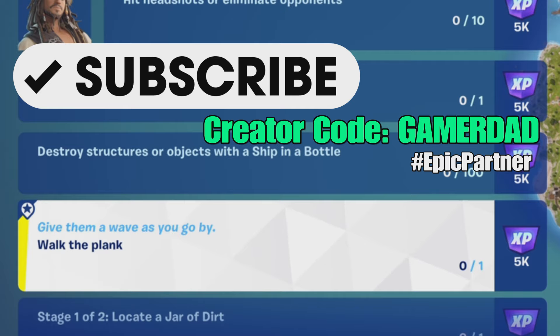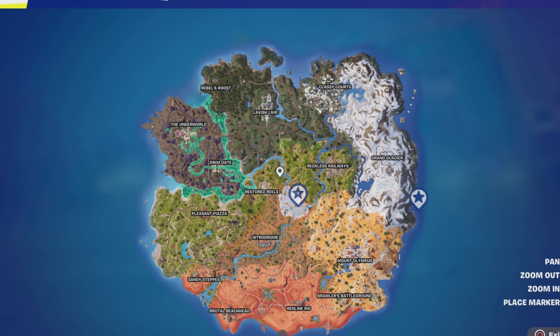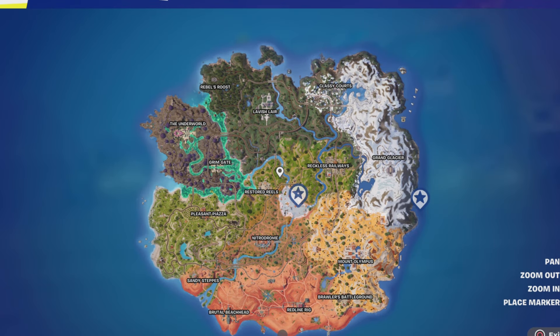So we've got the new event live in the game now and one of the challenges is to walk the plank. The plank is notoriously known as a way to get rid of somebody on a pirate ship when you no longer want them on board.